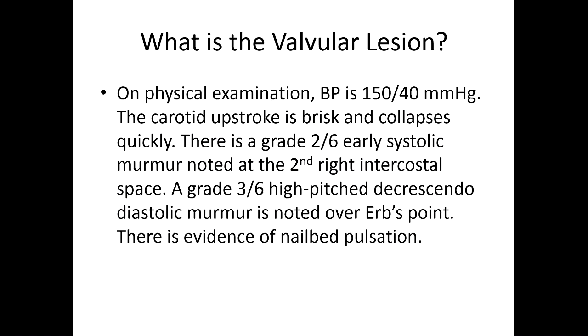On a physical exam, blood pressure is 150 over 40. Carotid upstroke is brisk and collapses quickly. There's a grade 2 out of 6 early systolic murmur noted at the second right intercostal space. A grade 3 out of 6 high-pitched decrescendo diastolic murmur is noted over ERB's point. There's evidence of nail bed pulsation. Aortic regurgitation — but there's two murmurs. Aortic regurg — a lot of people don't realize this — people think it's just a diastolic murmur, but there's actually a diastolic murmur and a systolic murmur. Anybody know why?